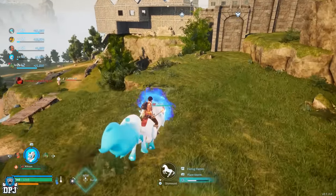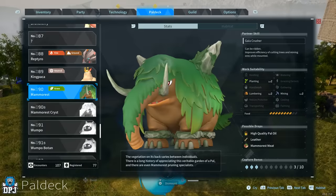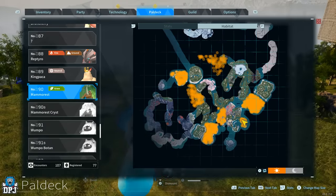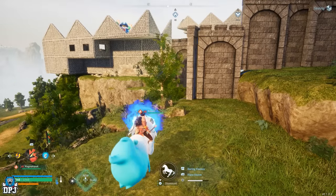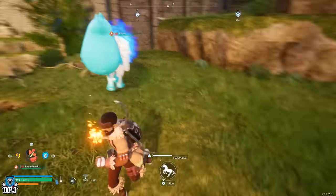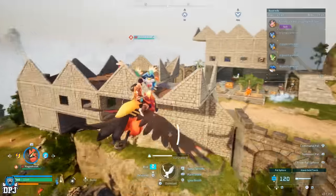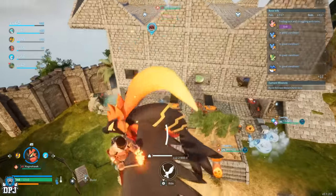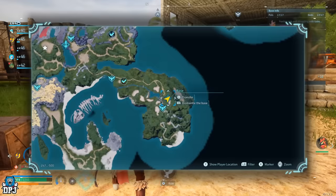The Mammorest spawns quite frequently all over the map. As for the vendor, he charges around 300 per oil. I'll show you exactly where he is because a lot of people are skipping over this guy — and there's actually a vendor nearby that also sells weapons.